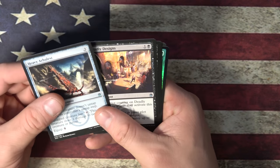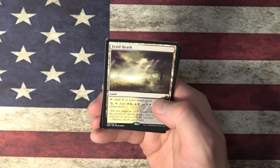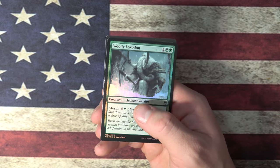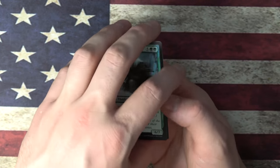Heavy Arbalest, Deadly Design, Will-O-Wisp, and Fetid Heath. Oh nice — this is like 12 bucks. I'm down with Fetid Heath. I'm cool with it. It might go in my Vampire deck, maybe.